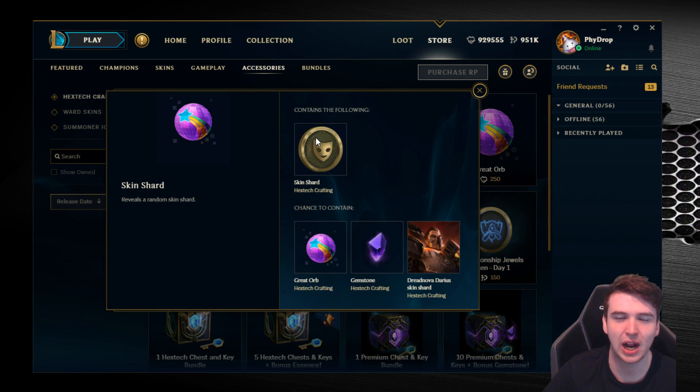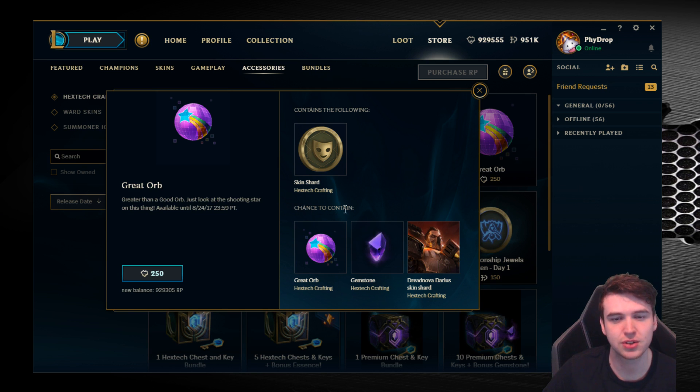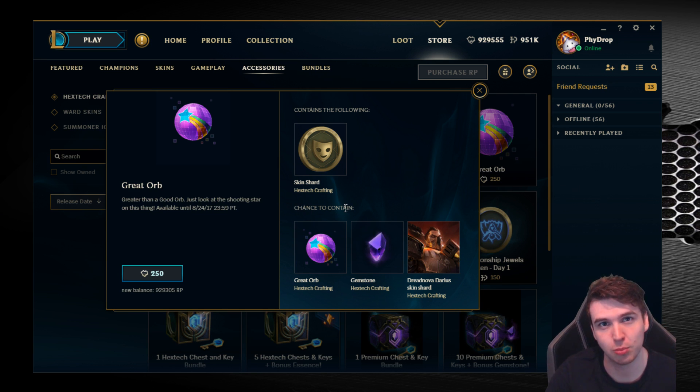The great orb gets a lot better — we have skin shards now, so we can actually start to get skins. All of these orbs have a chance to contain another orb after you've opened it, which is pretty cool. So if you open an orb, you can just get another one straight away for free. If you're really lucky, you can just double your orb count. You also have a chance to get a gemstone and Dreadnova Darius.